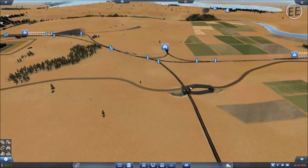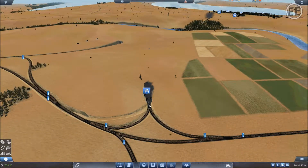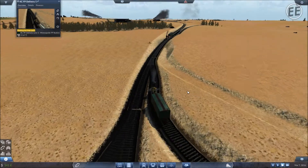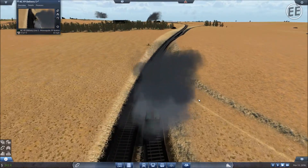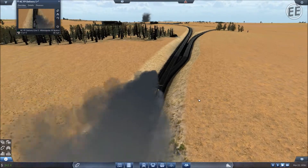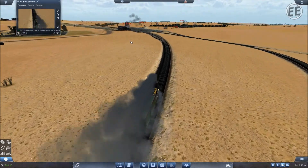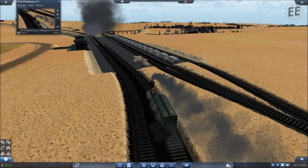We're going to watch it come out. Right there - waiting for free path, not a problem. I'll put you up here in the corner so we can follow this. Here comes train one going by. I wish when you hovered over it, it would actually give you a blip of what train you're on. All right, staying straight - got it. Coming into the station.